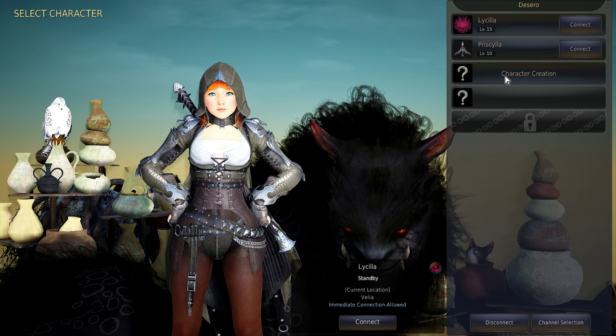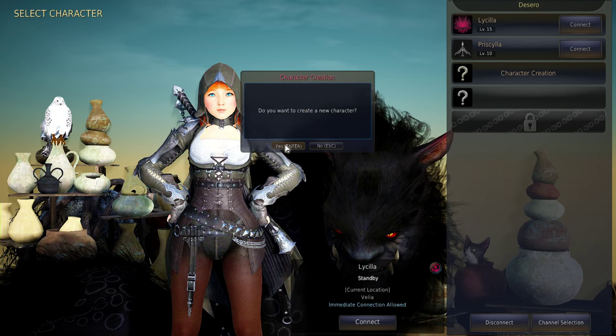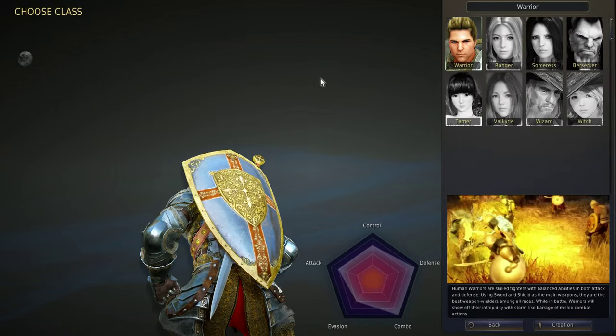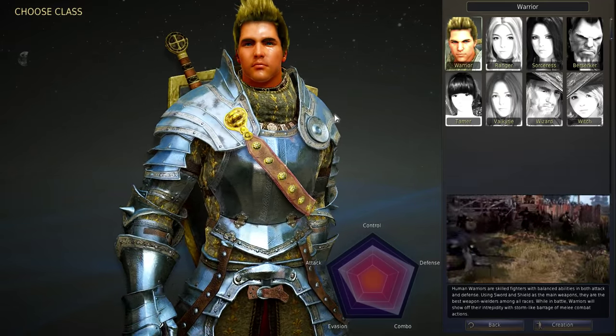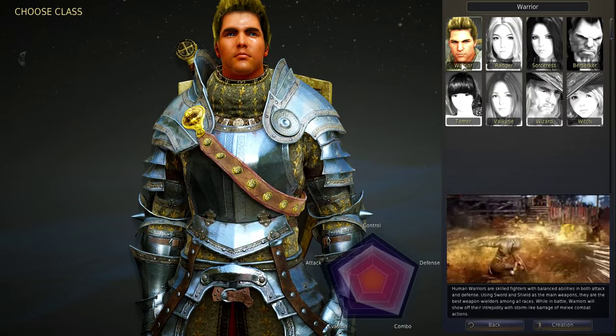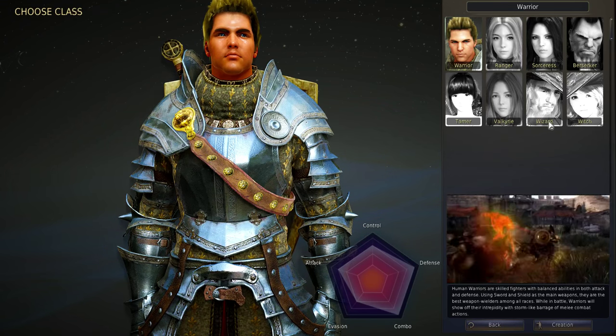To the character creation — we're going to click the character creation button and click yes to create a new character. We first have to select our class. We have eight different classes currently available; in the Korean version there are 12. These are Warrior, Ranger, Sorceress, Berserker, Tamer, Valkyrie, Wizard, and Witch.